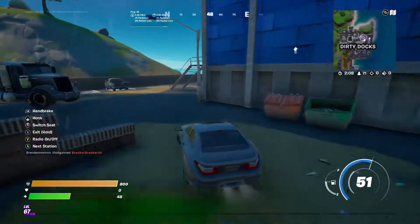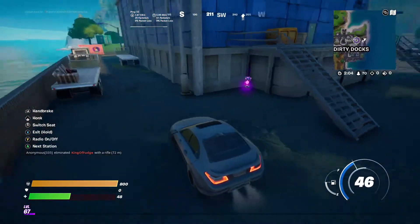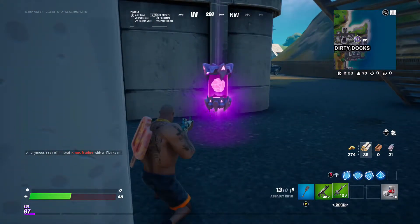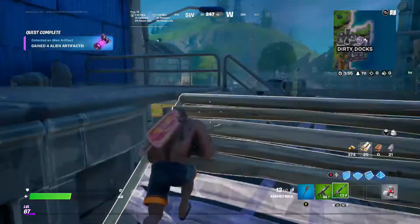The next one is over here at Dirty Docks, near the blue building. It's not actually in the blue building — it's kind of behind it. You come around to the back of the blue building and there it is right there. That's all you have to do, another four alien artifacts. It's actually pretty easy to get these.